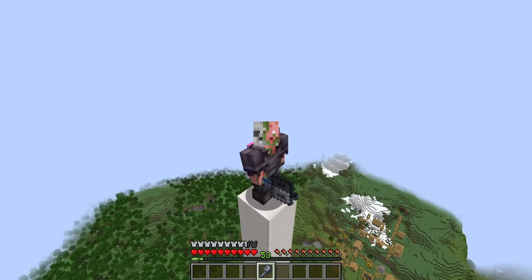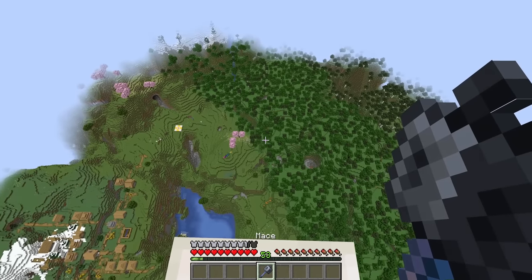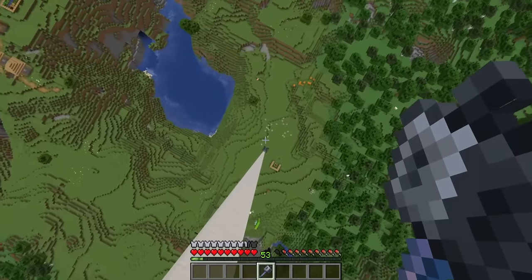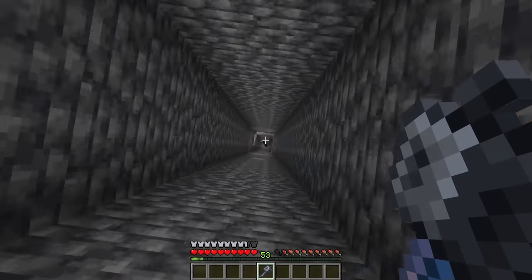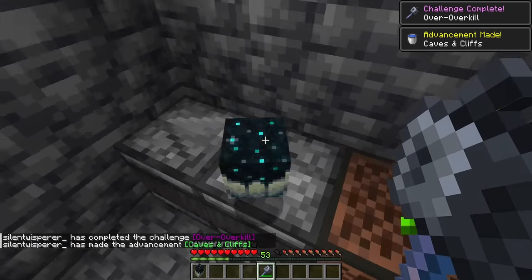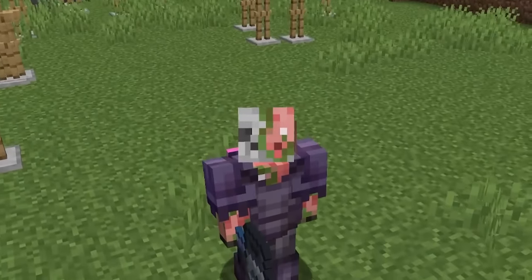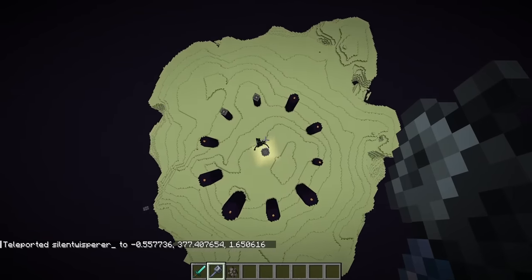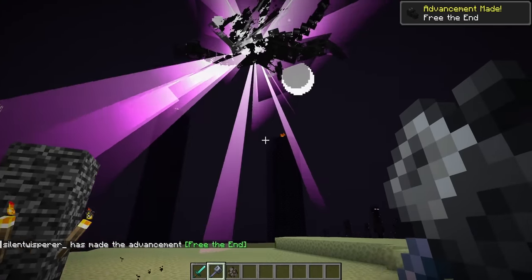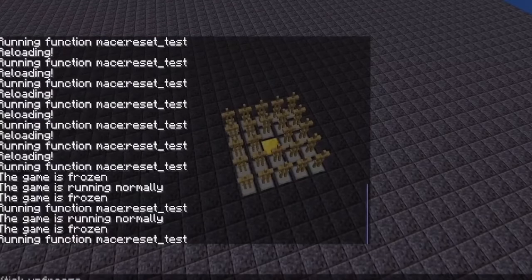We actually have a very good sign that the mace is not getting any nerfs in this snapshot. As you are aware, you can basically one-hit kill anything in the game with this, and there's a new advancement called 'Over Overkill.' I think the funnest way to do this is to jump off the highest pillar and one-hit kill a warden using it, which is actually pretty easy. Bam — Over Overkill and Caves and Cliffs in one go. The mace is going to be an incredibly rare and hard-to-get weapon for survival mode, and the risk versus reward is also pretty steep. Sure, you might be able to one-hit kill any boss, but you might also just flat-out die, because fall damage is painful.